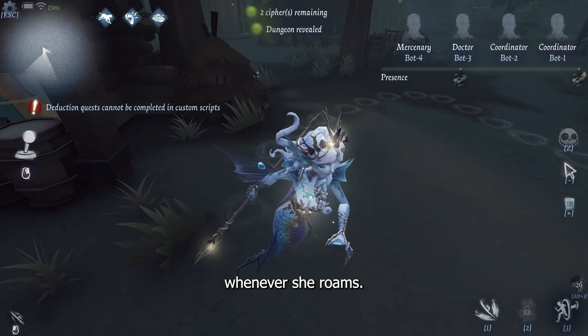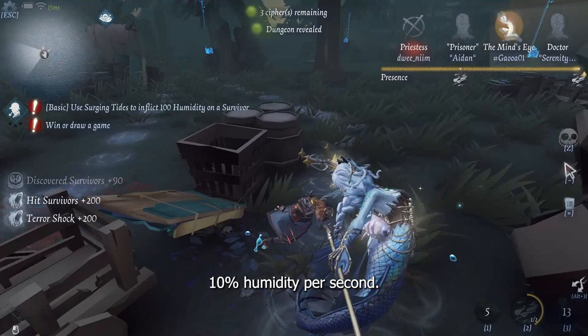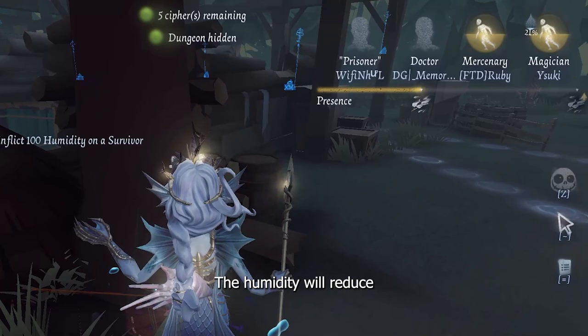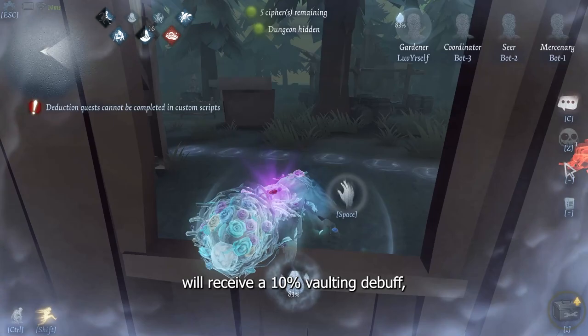Darkest Depths: Grace leaves a trail of water behind her whenever she roams. The puddles of water she leaves behind only last up to 20 seconds. Survivors inside the puddles will continuously accumulate 10% humidity per second. The accumulation will be reduced to 5% per second when the survivor is near a rocket chair. After a survivor leaves the puddle of water for 7 seconds, the humidity will reduce by 5% per second.